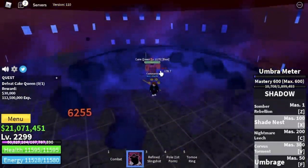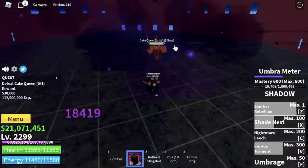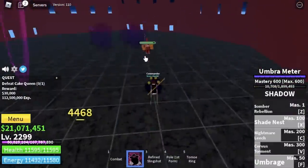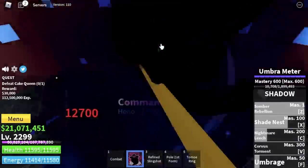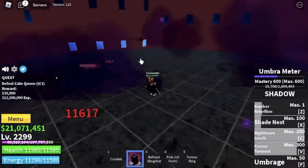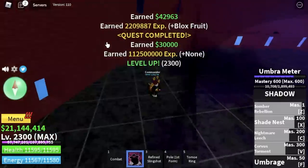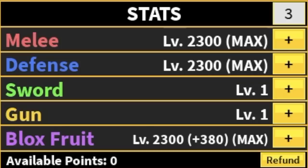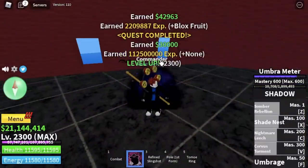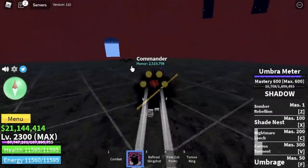When you use all your skills — Z, X, C, and F — you're always moving, that's why I rarely get hit by Cake Queen. I always dodge her skills. And just in case you get hit, you can use your Nightmare Leech to regenerate your HP. This boss is almost dead. Final stats: max Melee, Defense, and Bloxfruits. I really appreciate all the viewers, subscribers, and supporters. I hope you learned something from this video. GamerNom out.